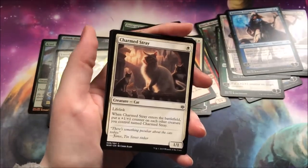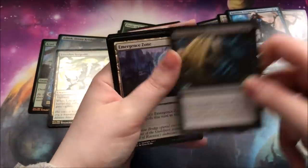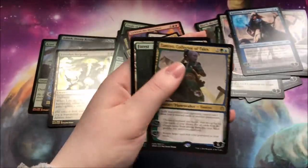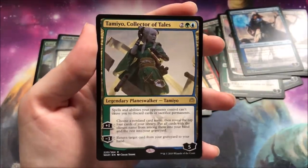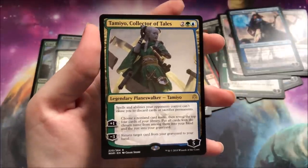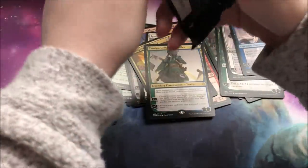Charmed Stray — this is like my ninth or tenth. This card is so adorable. I want at least ten in foil — I'm not joking. Firemind's Vessel, a Tamido. There have been a lot of people having different opinions on this artwork, but I really like it — I think it's pretty good. I don't hate it.